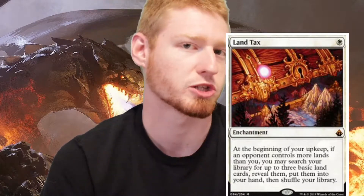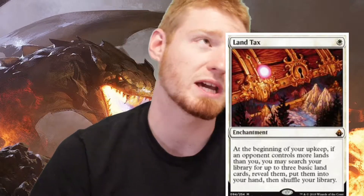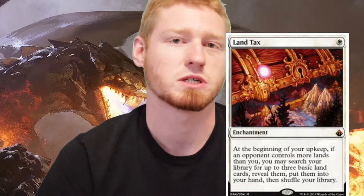At the beginning of your upkeep — not your turn — if somebody else controls more lands than you, you may search your library. You don't have to if you don't want to, but you may search up to three basic land cards and put them into your hand.